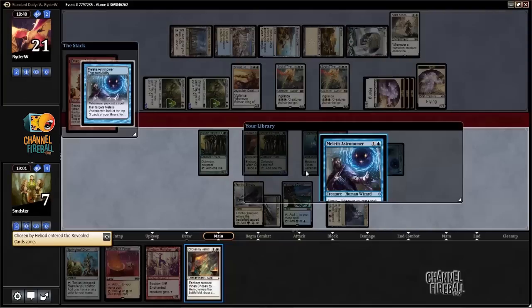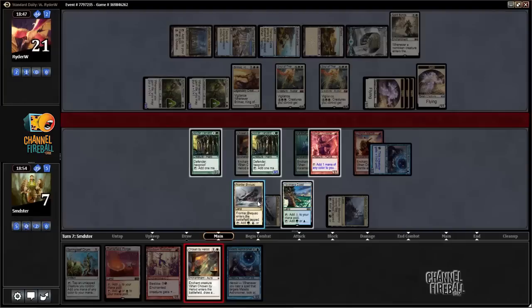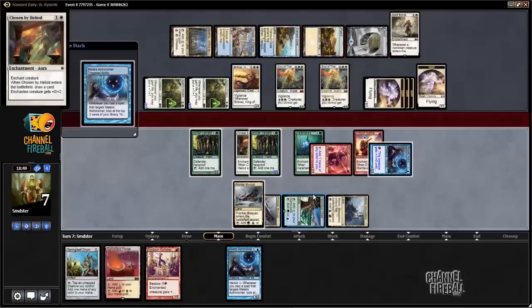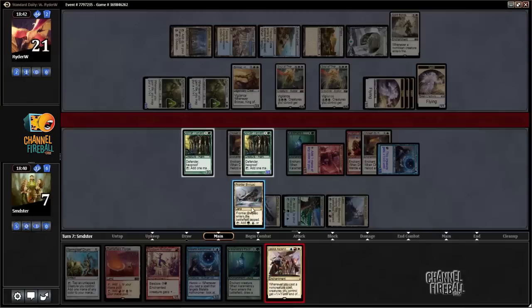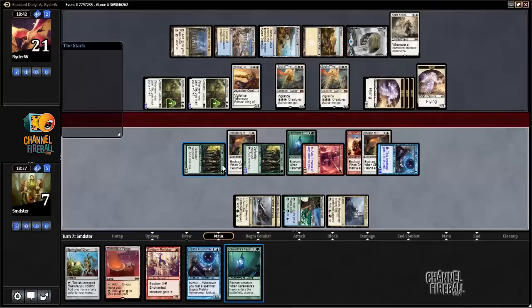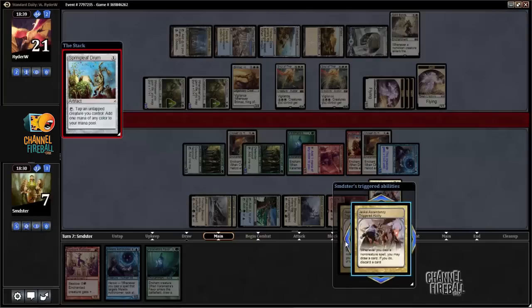Okay, we have to hit on this one. Chosen by Heliod is the best one to cast because it lets us see an extra card as compared to casting the Rollicker — if we hit here we win, if we brick we lose. All right, it's got to be this draw step then. There we go! Really came down to the wire, but we were definitely very heavy favorites to hit there. We got to look at 10 cards — 1, 2, plus 3 triggers. We got to look at 12 cards that turn.